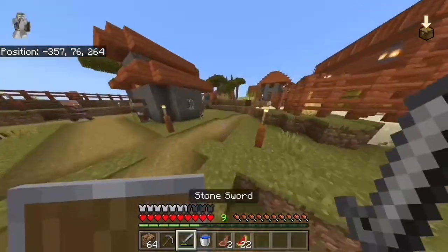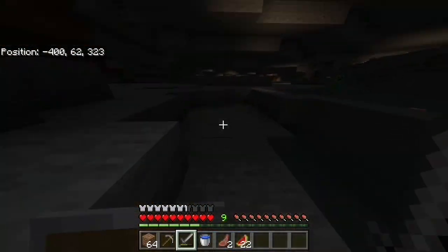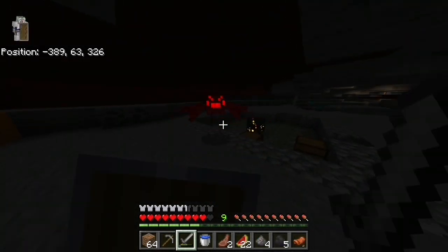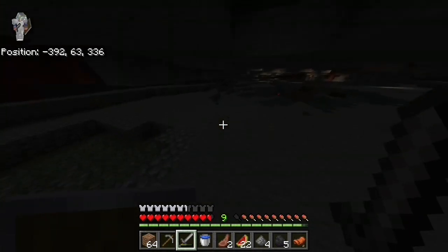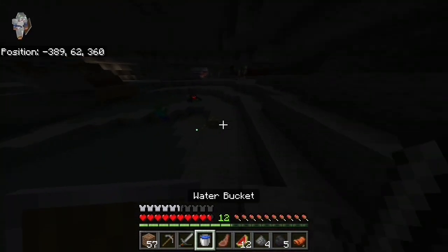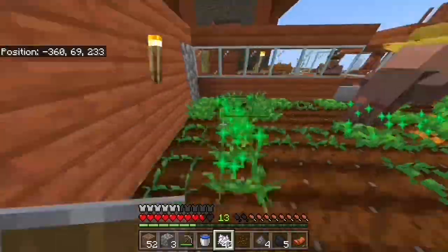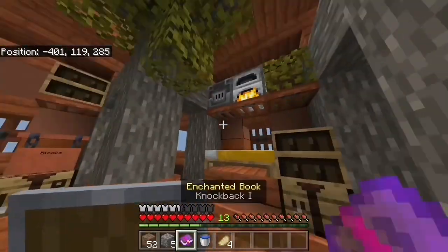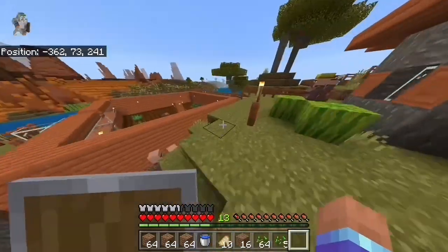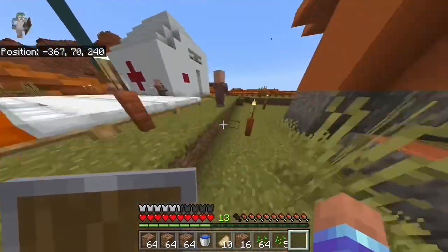Before I build my second farm, I'm going to go kill a bunch of skeletons and use their bones for bone meal to quicken up the process. Wait — there's a spawner! This is actually perfect because I could turn this into a string farm later. What I need right now is some skeletons. All righty, that's good enough for now. And with this fancy book I got from the dungeon, I can start my book collection. My worker over here has planted a lot more, so let's get working on that next farm.